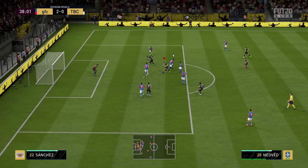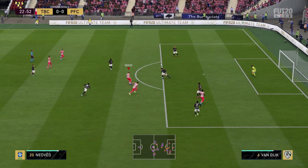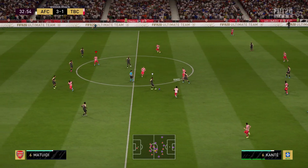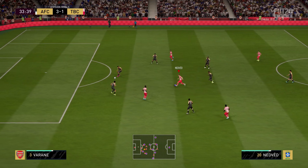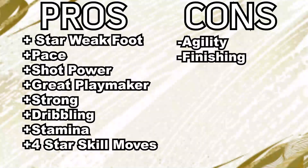Good composure, so he can get shots and passes off even when there's defenders around him. Stamina is very good at 89 — not an issue there. He felt very strong on the ball. I could hold up play with him, and it would take a while for the opponent to get the ball. Very good at putting his body in front of the ball and blocking off the defender. That 5-star weak foot is very nice, and the 4-star skill moves is nice to have. High-medium work rates.